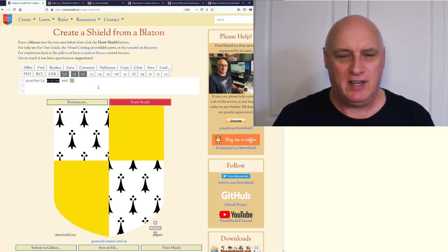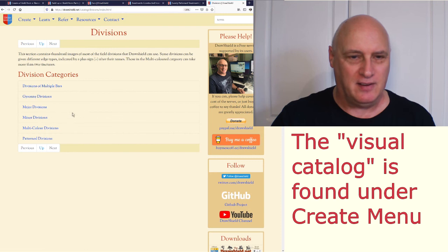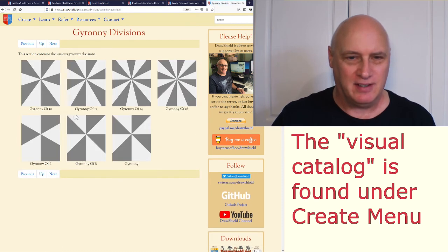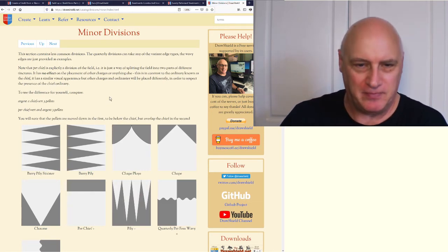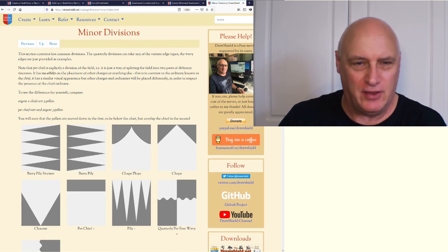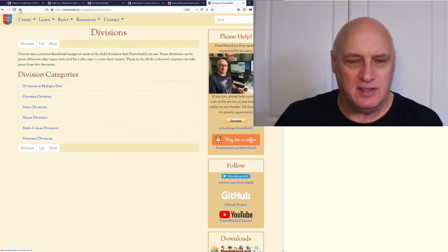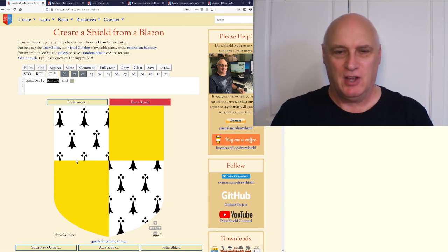We're going to have other videos looking in a lot more depth at divisions because there are many of them — this is the complete list. There are divisions of multiple bars, the rather nice gyrony divisions (quite psychedelic), and lots and lots of smaller divisions. With the combination of colours, furs, treatments, and divisions we're up into the hundreds of thousands if not millions of possible combinations.